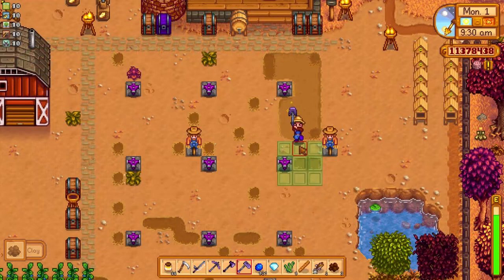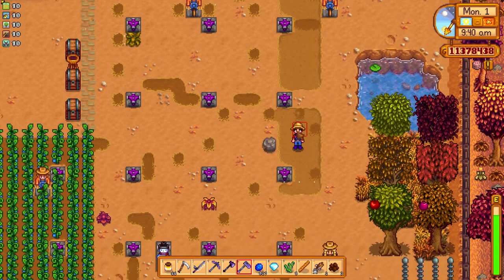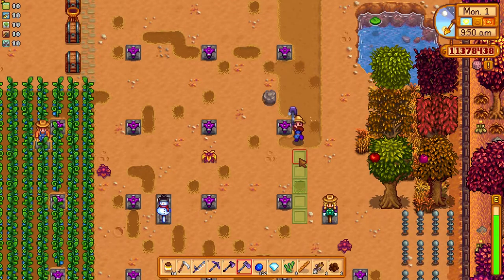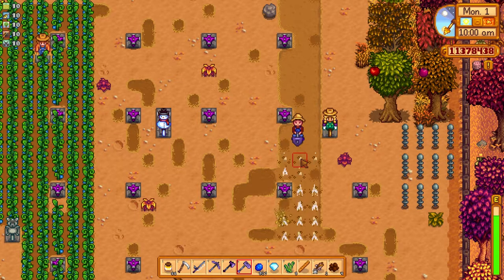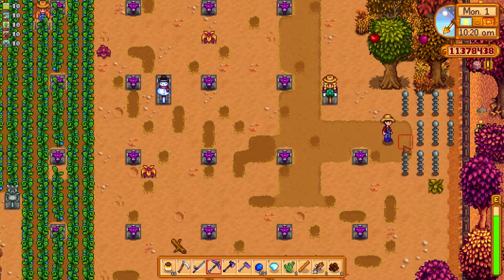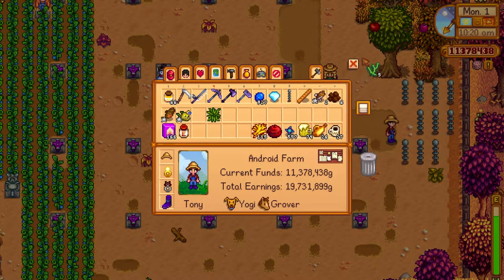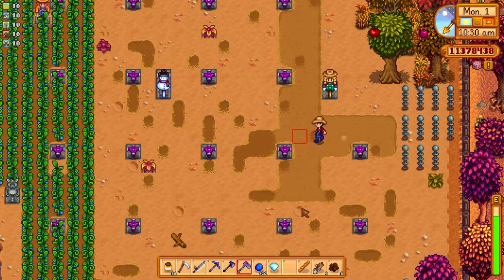Those are all the ways you can get star drops. Some are easier than others. Getting the chest at level 100 in the mines is fairly easy, as is getting the 2,000 fair tokens or giving the sweet gem berry to Old Master Cannoli. Reaching 13 hearts with your spouse may not be that hard either. The other ones may take a while, but none of them are that complicated if you play the game long enough.